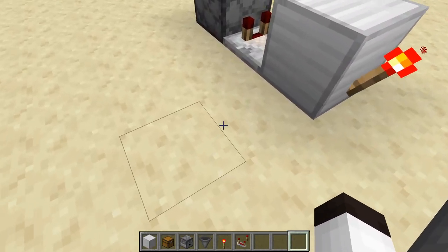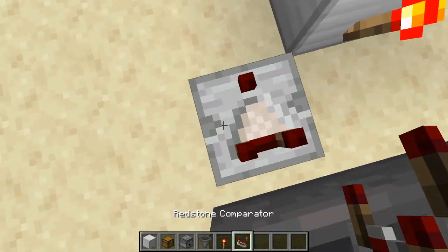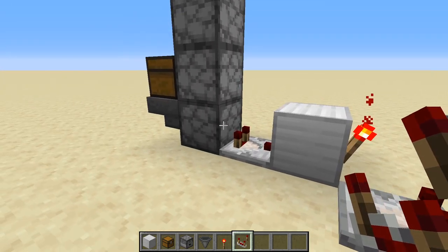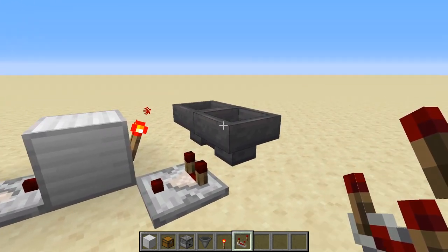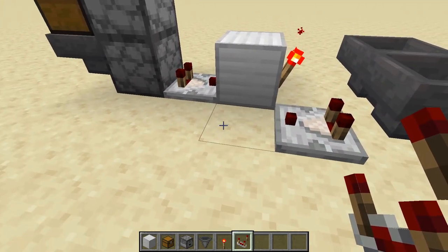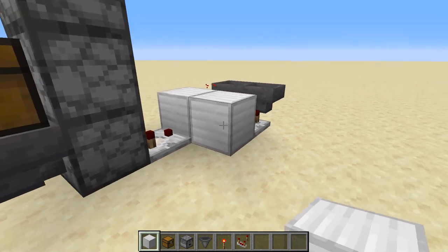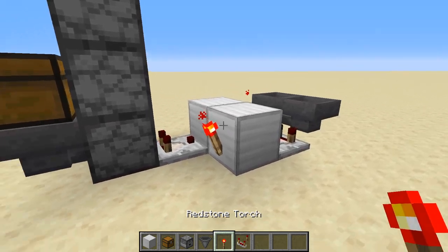Coming back off of this again we want another comparator. That's basically saying: is there anything in this hopper? There isn't because it's locked. When there's power here it turns off the torch, these start working, and everything works. You want to put a block and a redstone torch there.